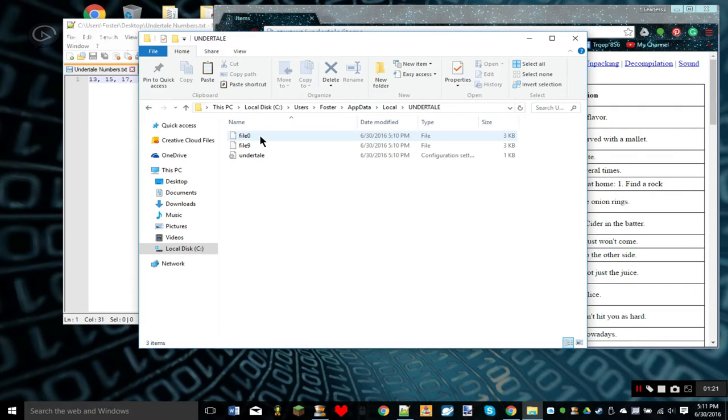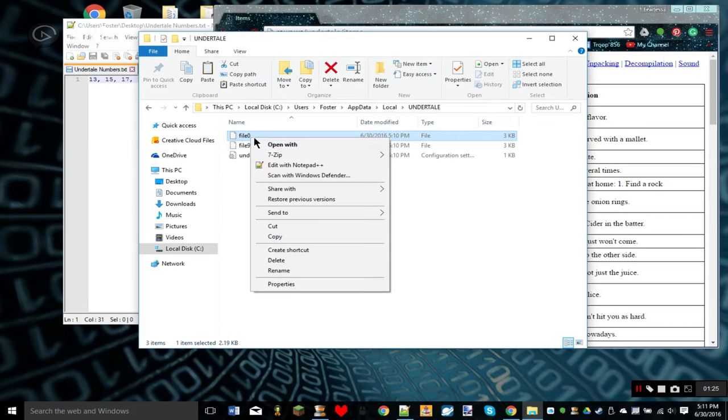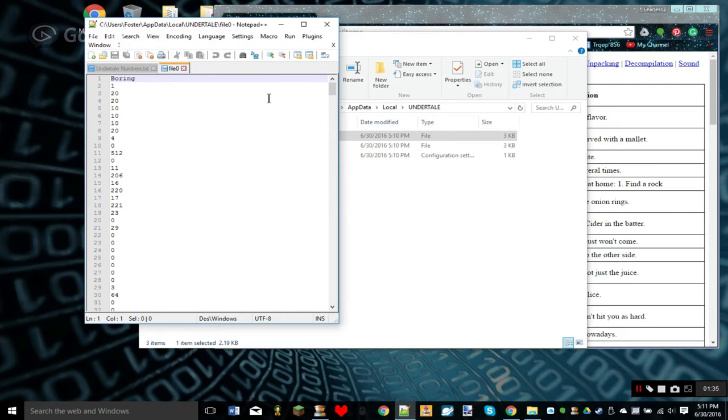So right-click on file0 — first you have to click on it, then right-click — and edit with Notepad++, that's what I recommend. You could do regular Notepad, but Notepad++ makes it better. So that's loaded. Lines 13, 15, 17, 19, 21, 23, 25, and 27 are all item slot numbers.